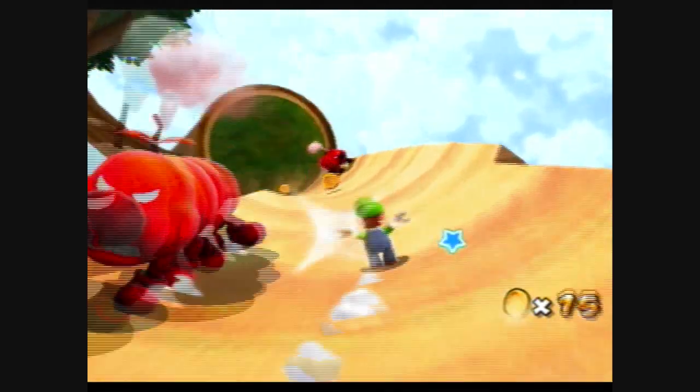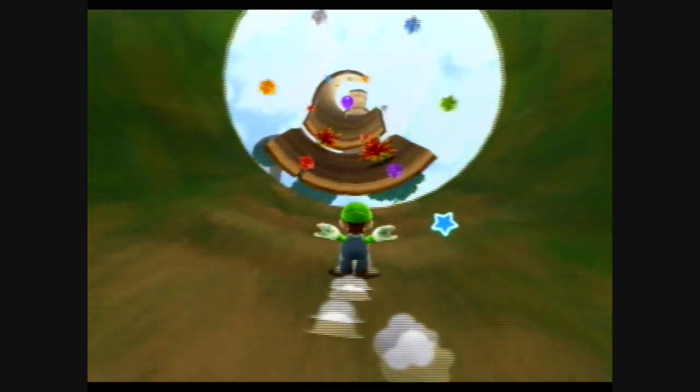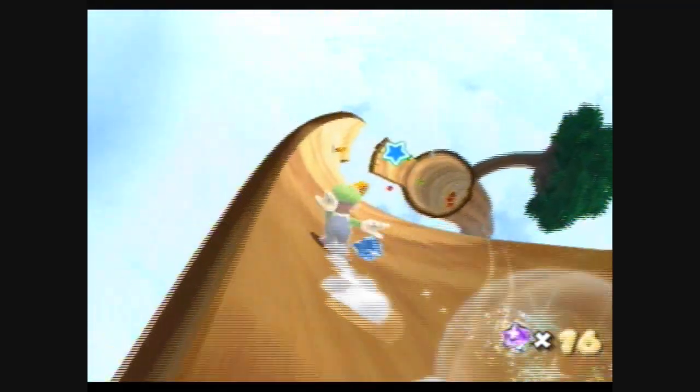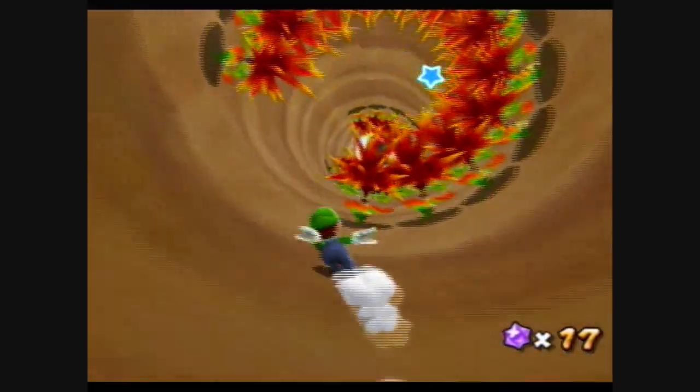Little caterpillars — look out, Luigi! Okay, so the Green Star is definitely coming up ahead. Now, normally in this area you go to the right. This time, you want to go to the left, just like this.